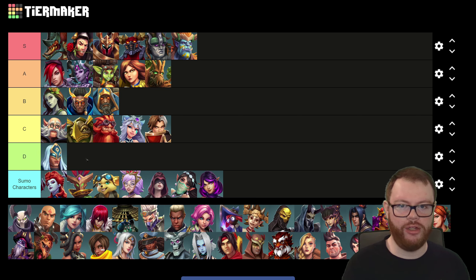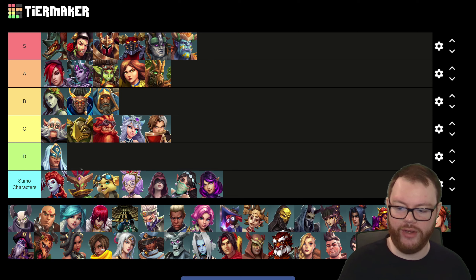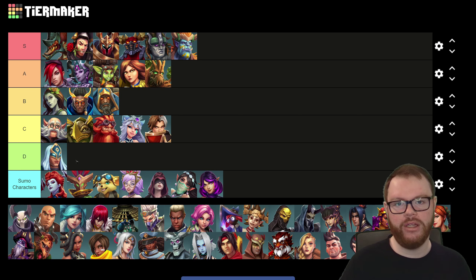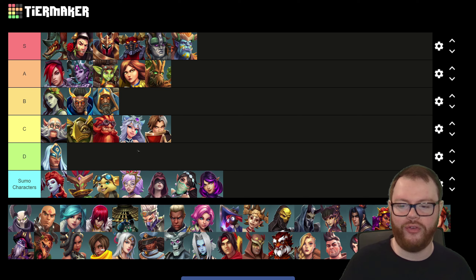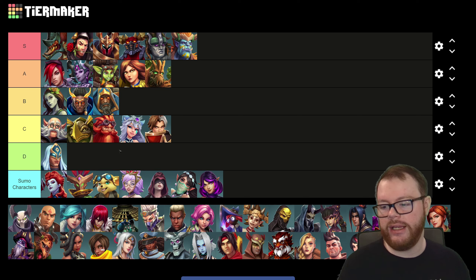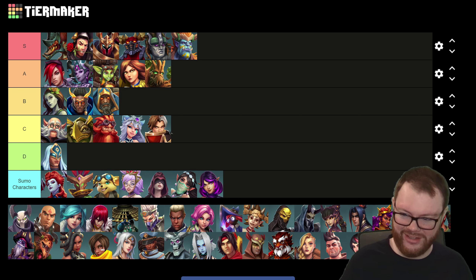Genos might be the only character in D tier on this list, genuinely. Genos has the worst healing output in the game — he is not capable of pushing out even remotely similar healing numbers to the other supports, because he has very slow healing over time and the burst he provides isn't really that good. On top of his poor healing output, he is ridiculously easy to dive past the 20-minute mark because he doesn't have any defense. He's just bad in sumos. Period.